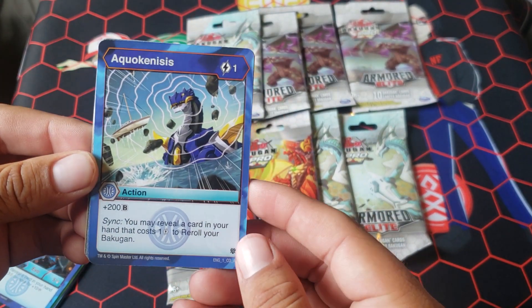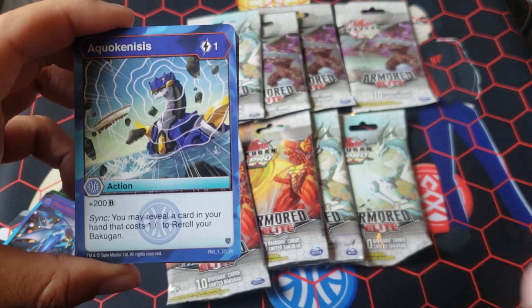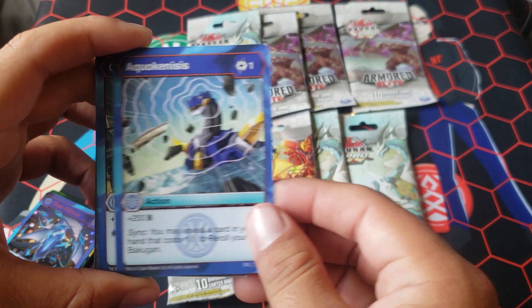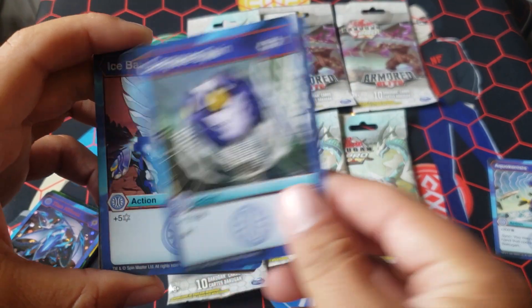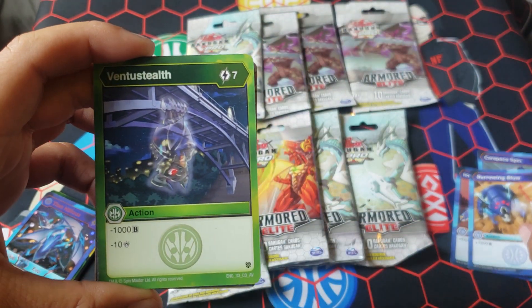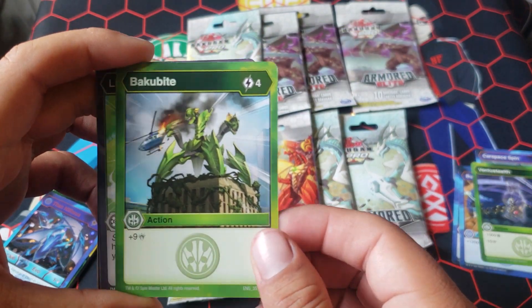Aquakinesis — this card's really good, Andrew, and I'm surprised this didn't come in the starting deck. 1 for 2. Sink, reveal a card in your hand that costs 1 to reroll. It's another Dark Waters. Should've been a 1 for 3. Carapace Spin, good. Ice Barrage. Borrowing Blow. Ventus Stealth, 7 for minus 10. Baku Bite, I love it.